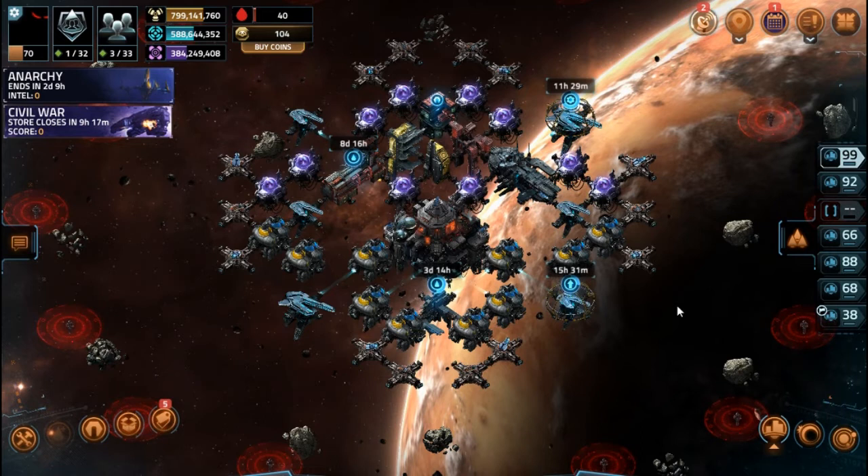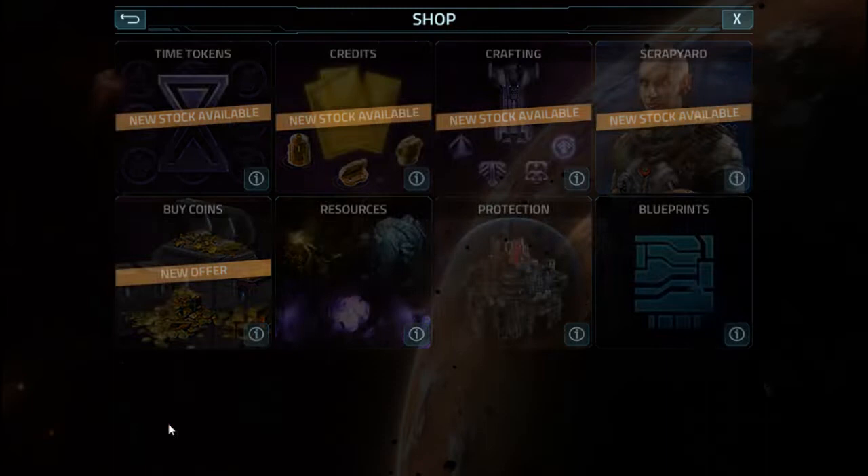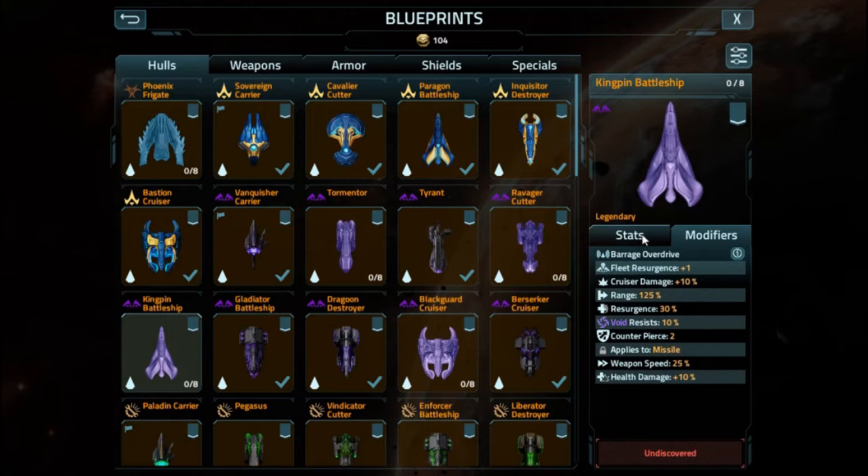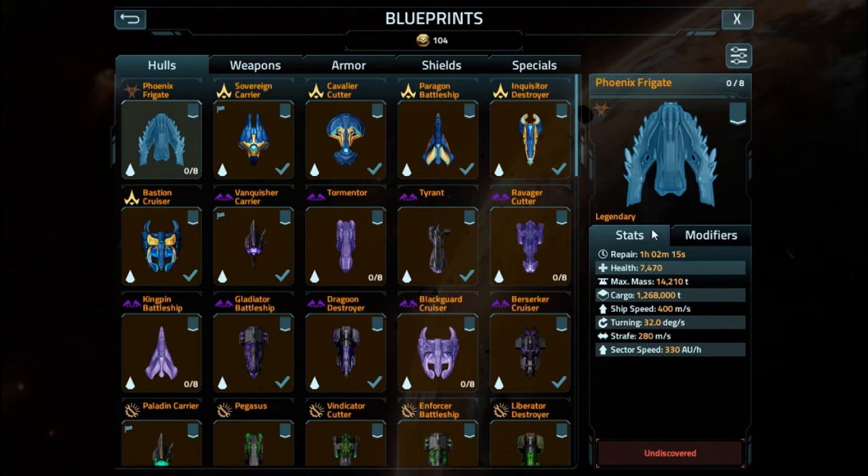What's up, my precious little pack, and welcome back to Vega Conflict! Once more, I have more information to share about the next few ships being added. We have the Kingpin battleship, which is the equivalent of the Altarian ship. This is going to be a huge mistake on Kickside's part, because we already know what the Paragon does and it's going to be the same thing. But we also have a frigate — the Phoenix Frigate — that looks a lot like the Raven. Let's run down the stats of both these ships, which is what this video is going to be about.